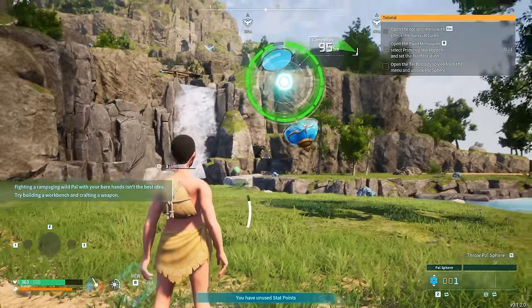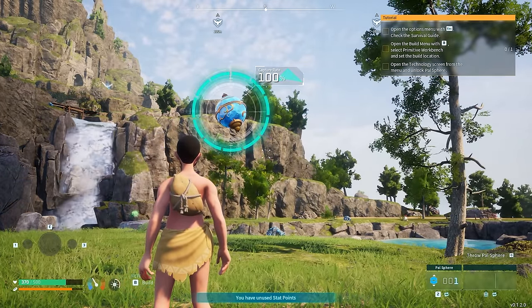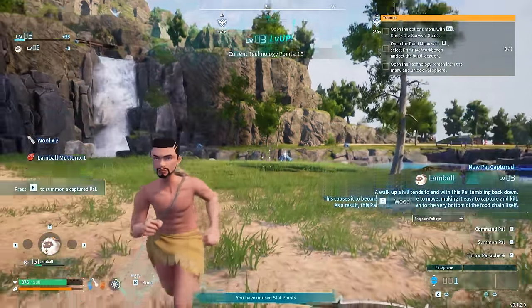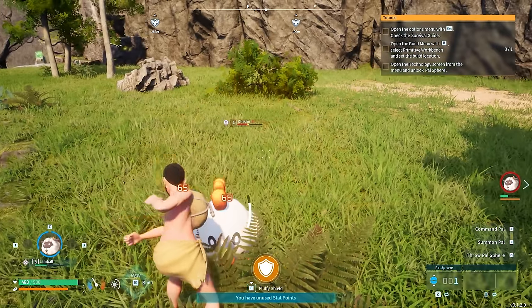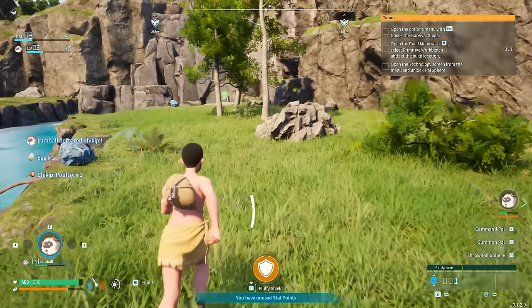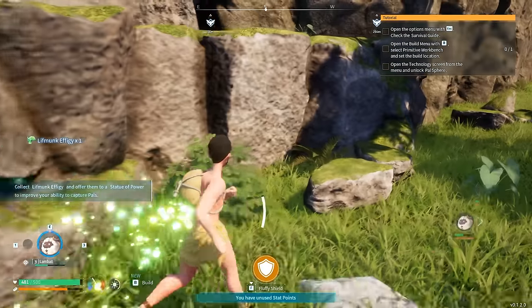It is time to start capturing some PALs. All we have right now is our fists, and we use them with great effect. We throw our very first PALs Sphere at 95% catch rate — this PAL is in the bag. The very first captured PAL of the game is a Lamb Ball, which is quite useful for producing wool in ranches and also makes for great shields. Next up is a fabulous-looking chicken — our lamb, extremely violent indeed, decides to kill it.